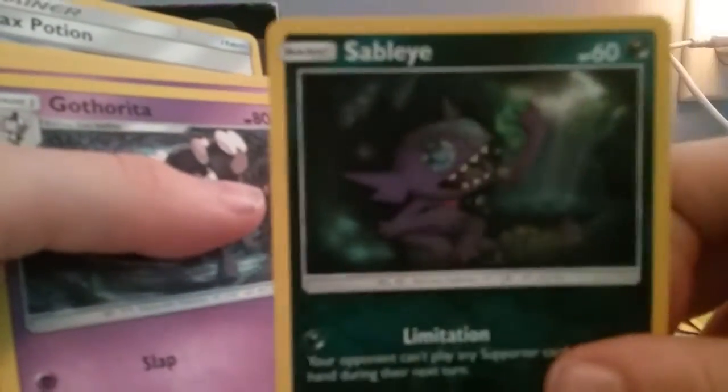Mudbray has his eyes closed every second of the day but he can still see. That's Slowpoke, Goomy, Wooloo. We have Trevenant — creepy, the elder tree Pokémon. And we have Sableye here.